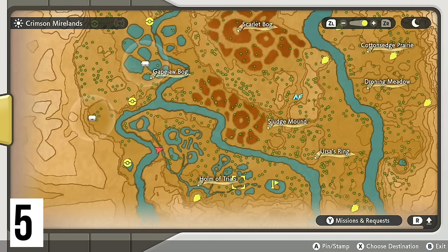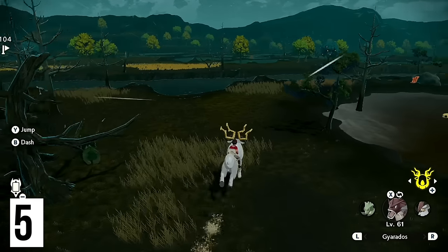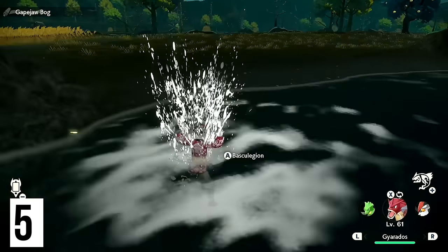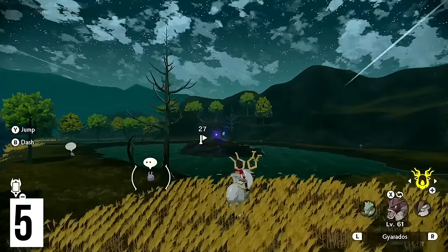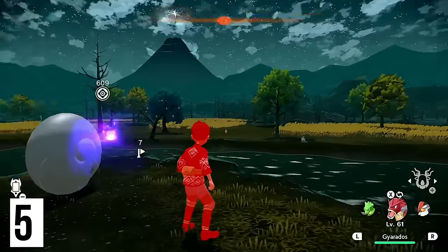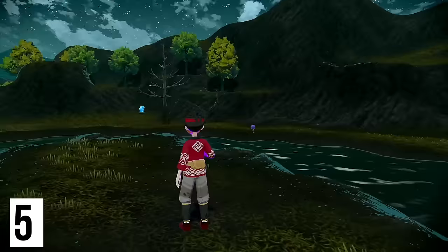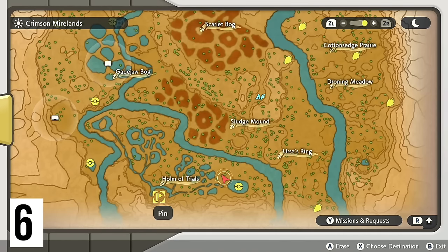For the next two located in the Home of Trials, I'm actually going to be going to the Bogbound Camp. Once we head out toward the river, you are able to make this jump before you get Basculegion — just like that. And on the giant mound where the brand new Sliggoo is, you can go ahead and grab this. You don't need Basculegion; it just makes that a little bit easier and means you don't have to fight Sliggoo.